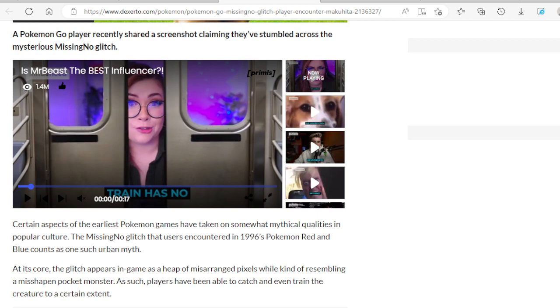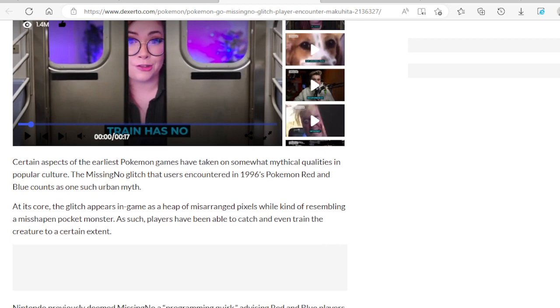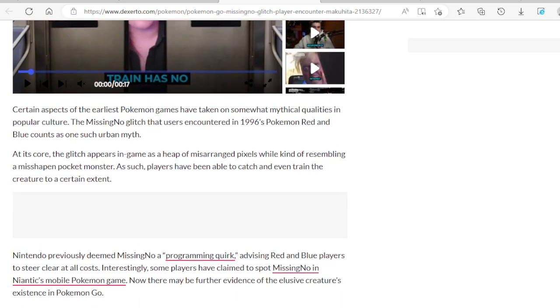Players have been able to catch and even train the creature to a certain extent. And we're also guessing there's a shiny variant — I want to see a shiny MissingNo, anybody else? Nintendo previously deemed MissingNo a programming error, advising Red and Blue players to steer clear at all costs.